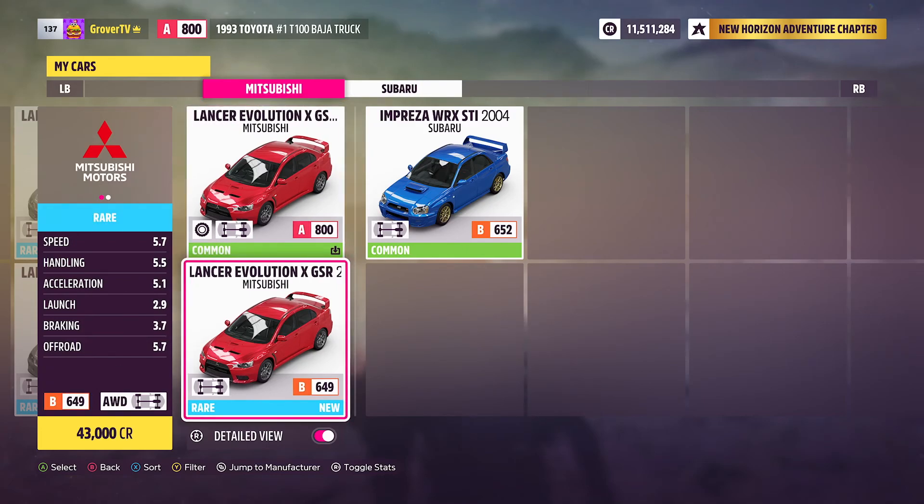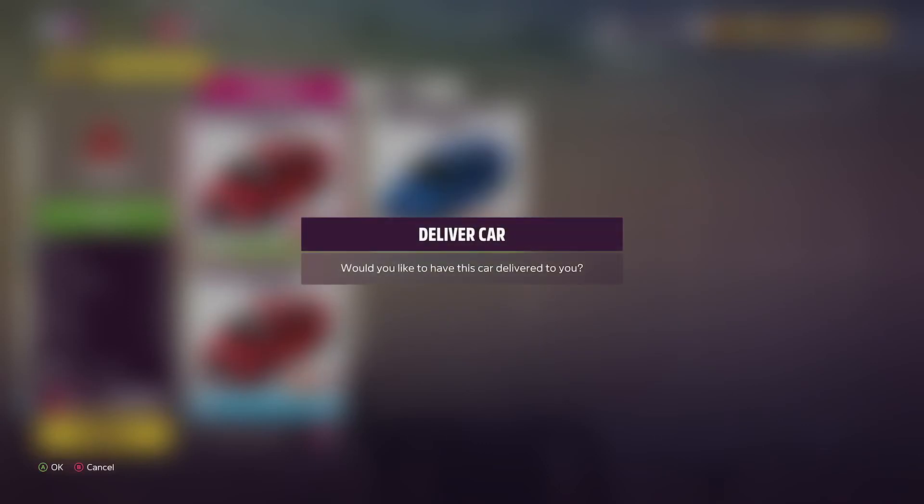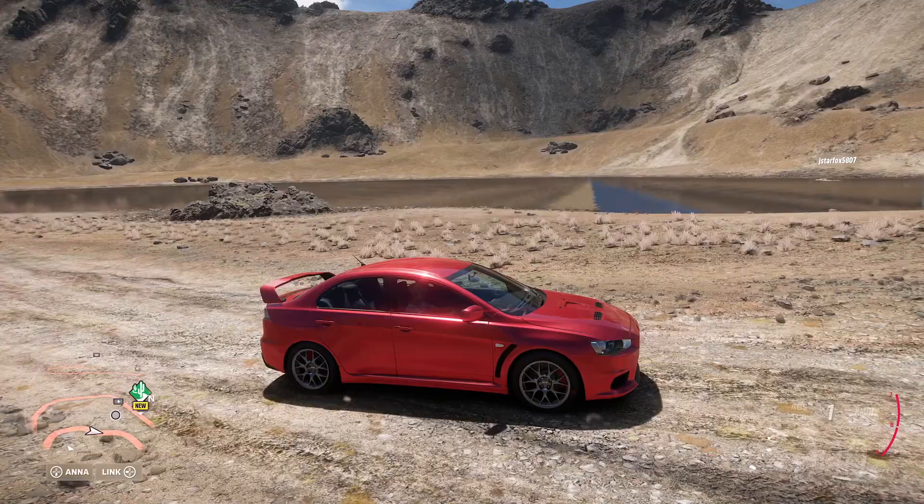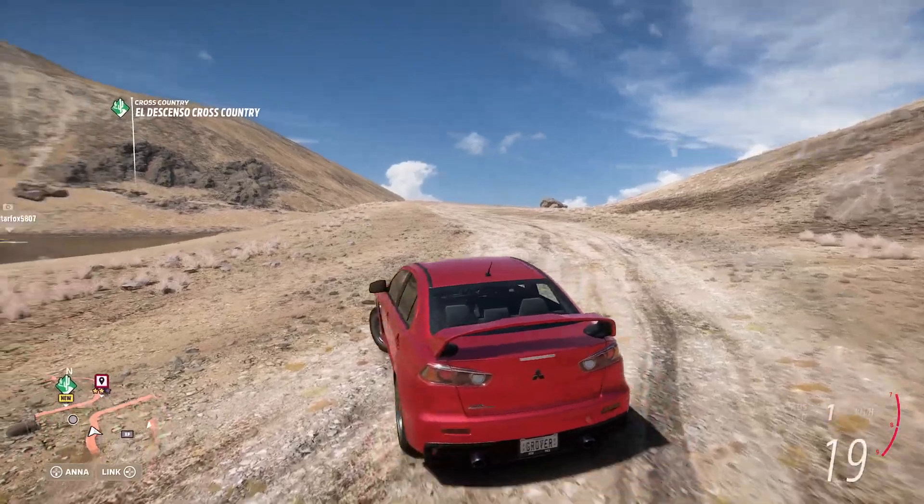As you can see you do have a couple of options. The Mitsubishi Lancer was actually probably the one in the photo — that's a great one to use. Let's do that, get in the car. This is gonna earn us a simple two Forzathon points, and we're at the volcano.